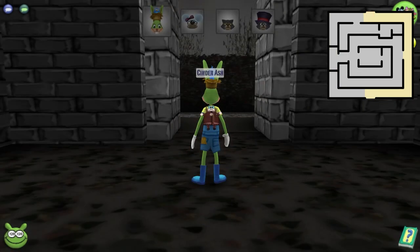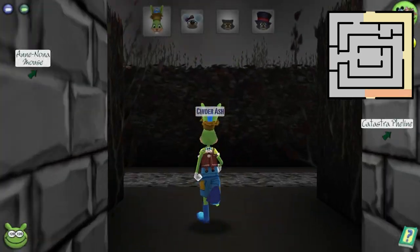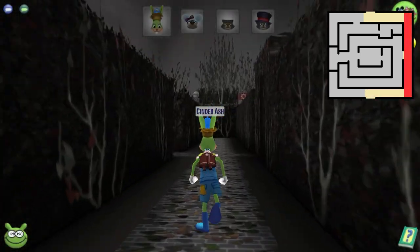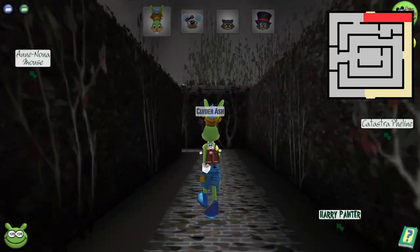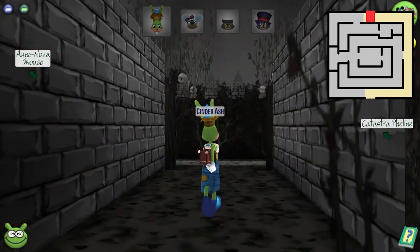The second maze type is going to be a right bracket, which means when you see no branches on the maze, you want to head right, take a left, follow the corridor all the way down, take another left, and then on your right-hand side you should see another maze or cogs.